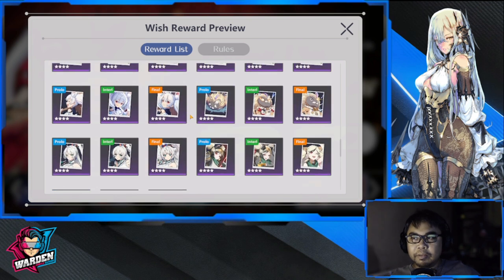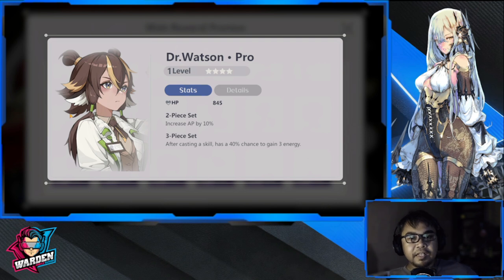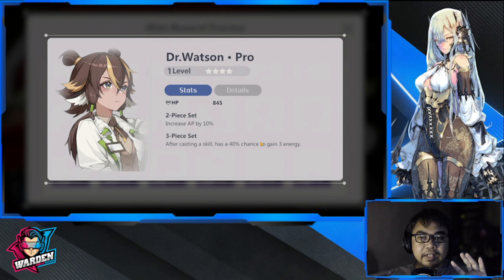The other four-star I'd recommend most is Dr. Watson. It's a 2-piece set that increases AP by 10%, and the 3-piece set gives a 40% chance to gain energy after casting a skill. This is actually my favorite to equip her, because gaining energy lets her spam her skills more often — not necessarily contributing to healing, but letting her cast spells as soon as possible.